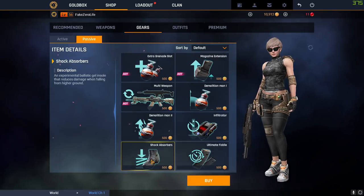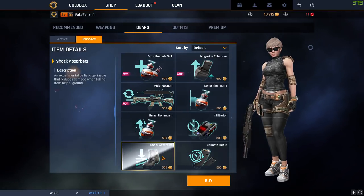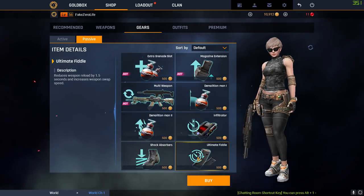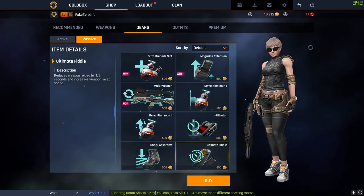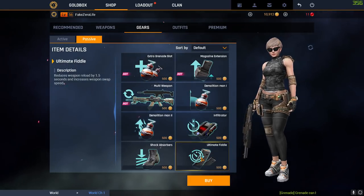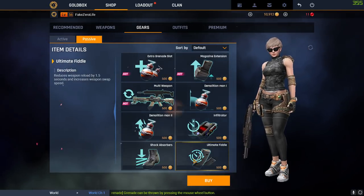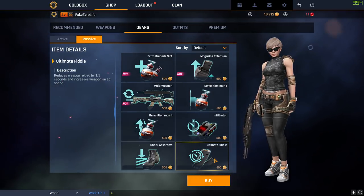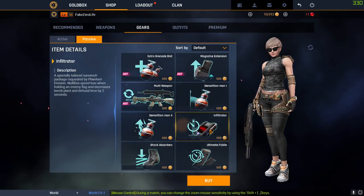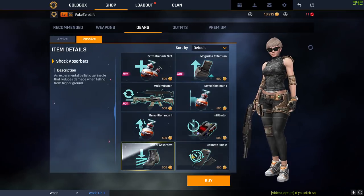Shock Absorbers: before the update I used to love these and always had them on, but since the update they don't seem as good — though I still wear them as one of my primaries. Ultimate Fiddle reduces weapon reload by 1.5 seconds and increases weapon swap speed. If you're a sniper this is a must-have — you take that one shot then switch to your pistol. For assault it's 50/50 between this and an extra grenade. My main passives are Shock Absorbers, Ultimate Fiddle, Multi-Weapon, and Infiltrator — though it depends on the game mode and map.